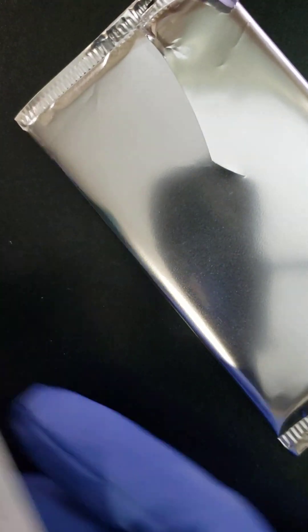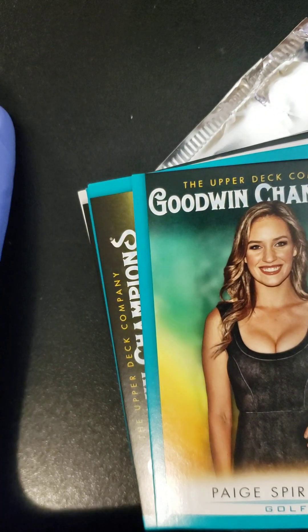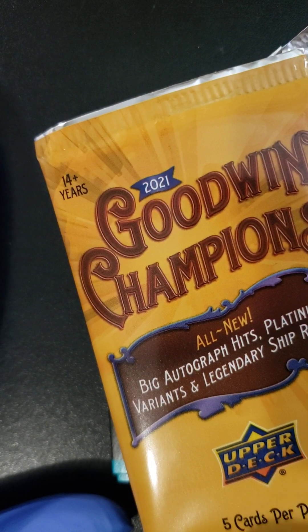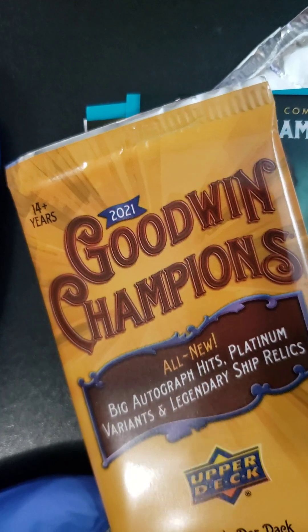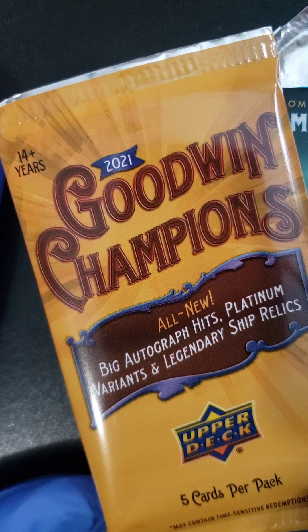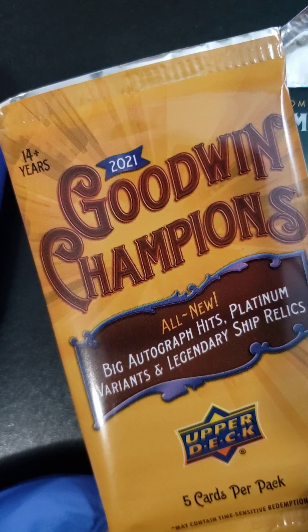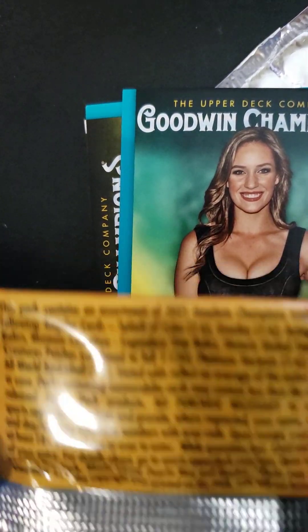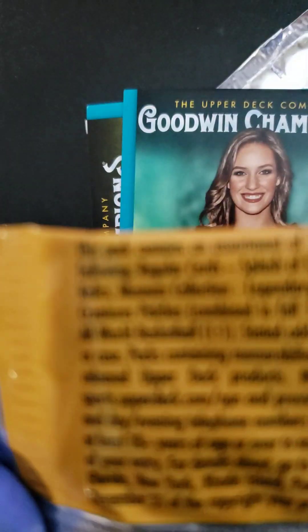And that's it. Thanks for checking out the video — Goodwin Champions 2021 Blaster Box. As always, buy the Hobby Box. These Blaster Boxes just aren't full of as many big hits. We got the platinum variant, but I don't think we got the Legendary Ship Relic — we definitely didn't get that — or the big auto, graph hits. Take a quick look here at the box if you can read that there.